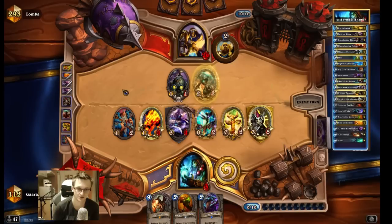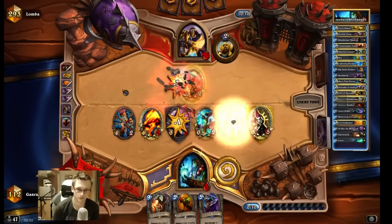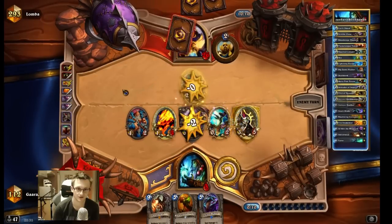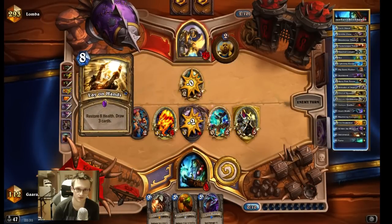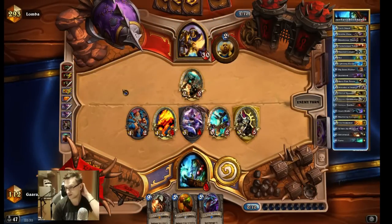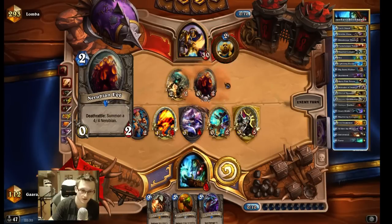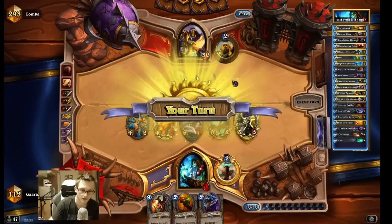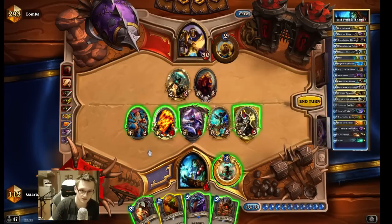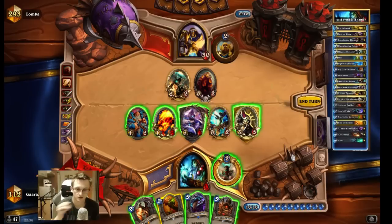Next turn I have Alexxstrasza. Oh my god, what a game. Oh no — I used one Earthshock, one Hex, I don't have an answer for Tirion. Wait, how much damage do I have? 6 plus 4 is 10 — 11 — 14 damage. So I don't have lethal.